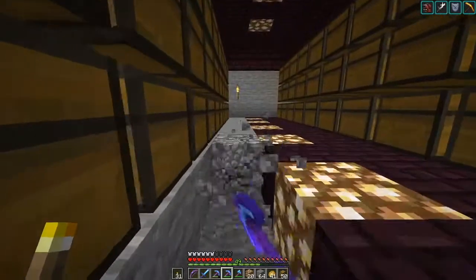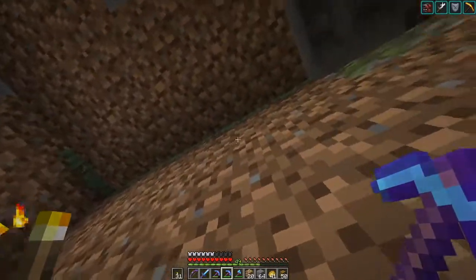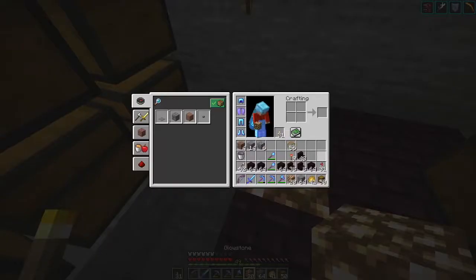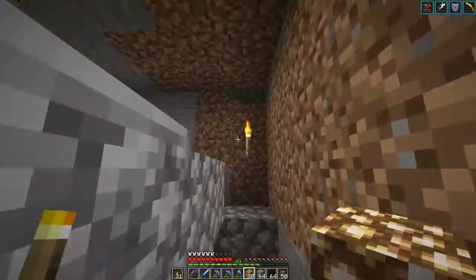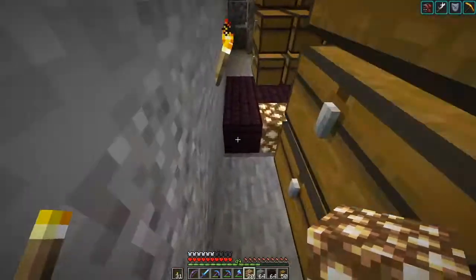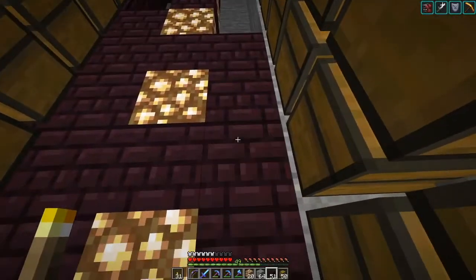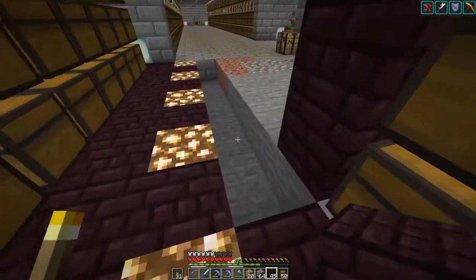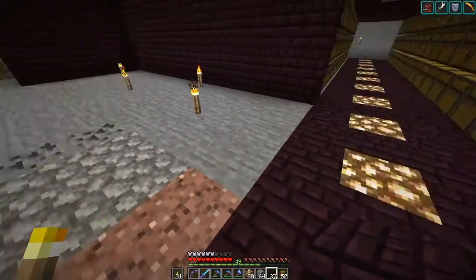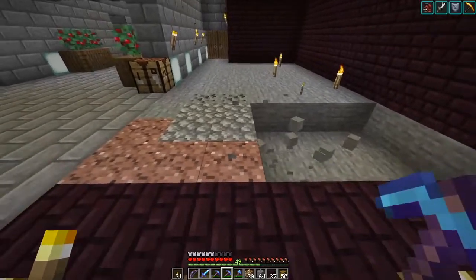I could not go any further than this because I would pop out into the hill — you can see right here, that is outside with the grass growing there. So this is as far as this direction, at least at this level, that I can go. I also can't go any further that way because on the other side of this wall is our mineshaft — one of our pillars for the mineshaft.